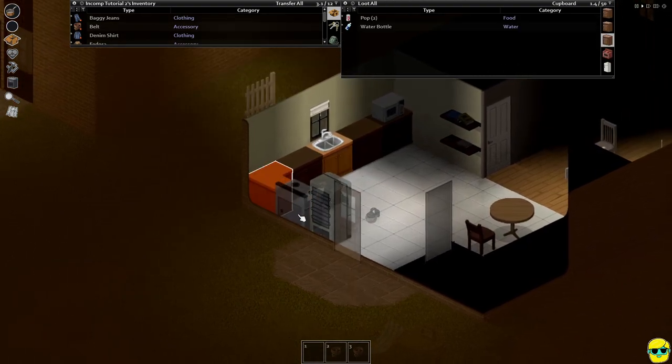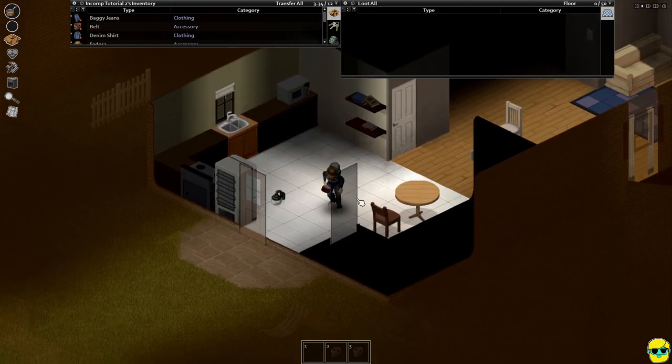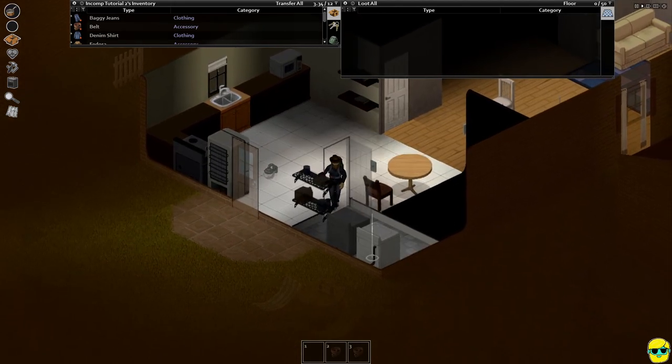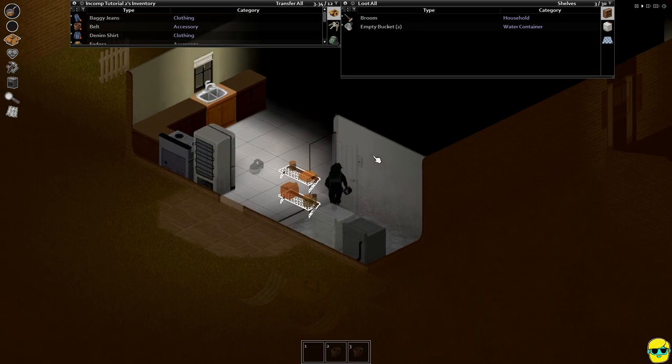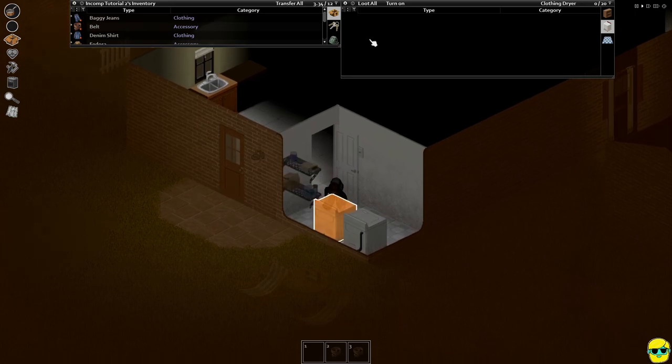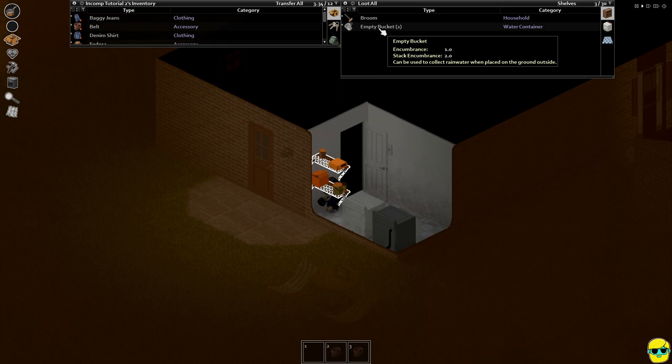Let's see: pop, water bottle is good — we can put that in our backpack. There's some food here. They have a broom which we could take, but we're not super excited about it. There are also buckets actually, which are very good for collecting rain if we want water.